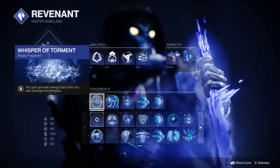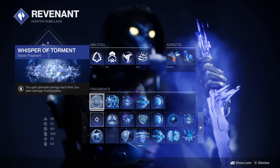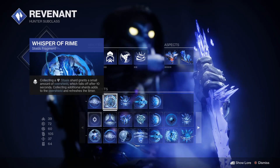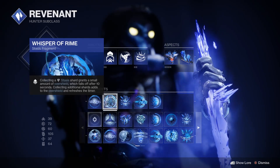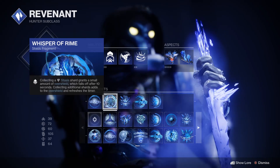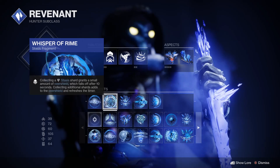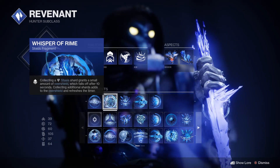For your fragments, we're going to start off with Whisper of Torment — you gain grenade energy each time you take damage from targets. Then Whisper of Rime — collecting Stasis shards will grant small amounts of Overshield, and trust me, there's going to be a lot of Stasis shards, so you're going to have Overshield for days. And in the case that you're low on health, picking up those Stasis shards also triggers Health Regen, which is a really nice little save button.